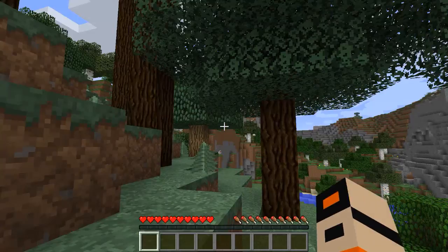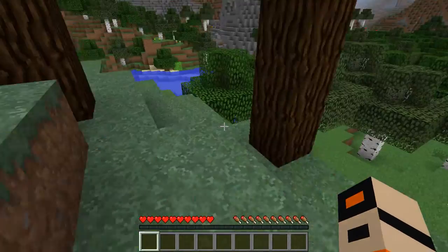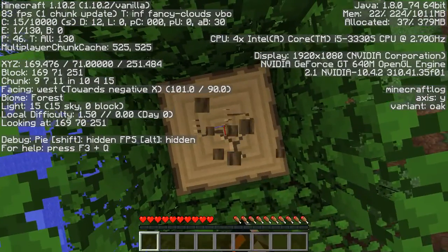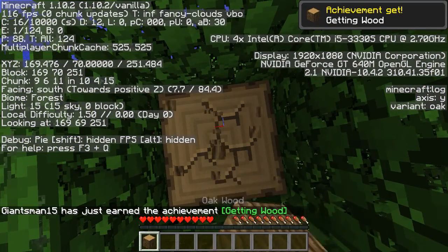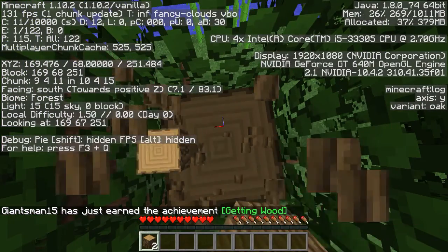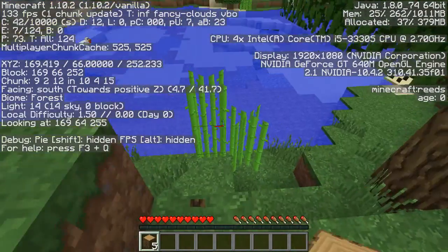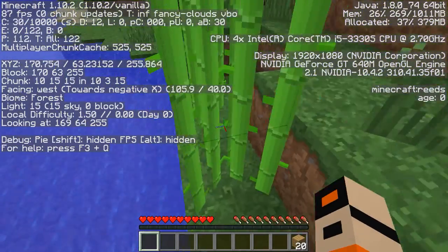But nothing looks different, right? Well, good thing we have these mountains over here. So what's different about this map? It looks like every other map. Well, that's because it does. I have actually just gone in and tweaked the ore settings. You can do that in Minecraft now - I think they added that at like 1.8, or it was late in 1.7. But now you can tweak your ore settings.